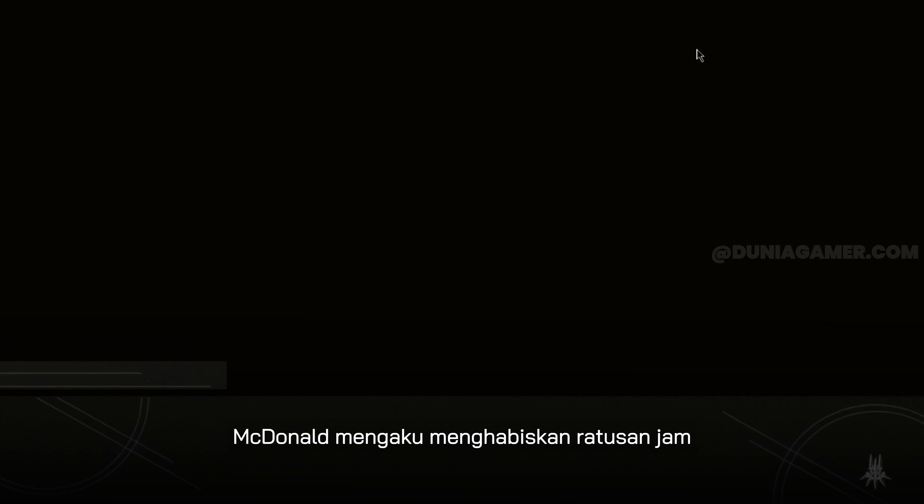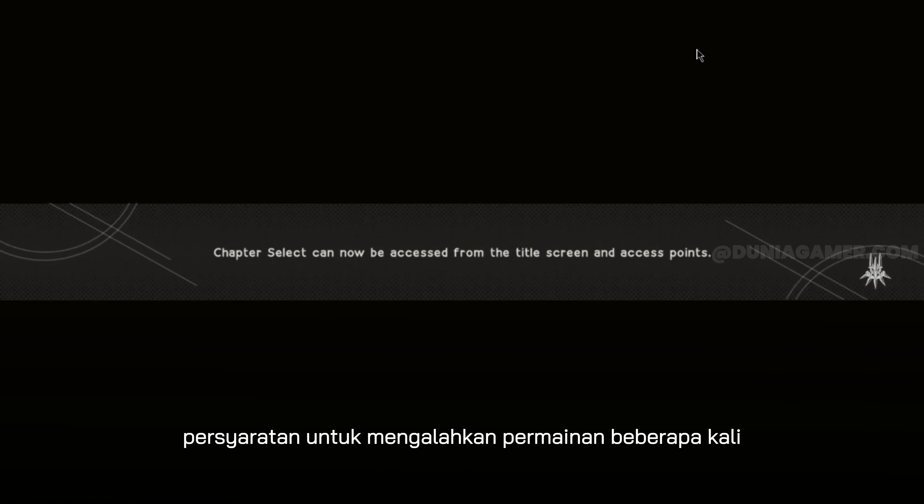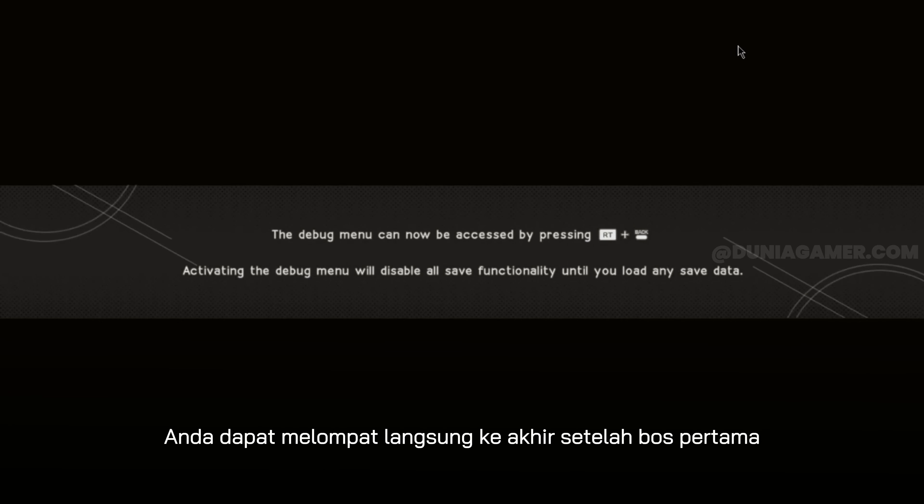McDonald admitted to spending hundreds of hours exploring Automata's code before finding a way to skip the requirement to beat the game multiple times to see the final ending. With this cheat, you can jump straight to the end after the first boss.